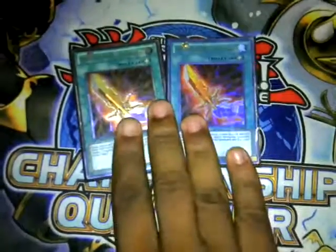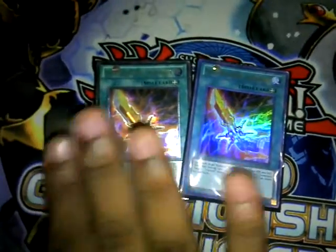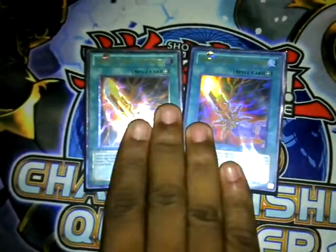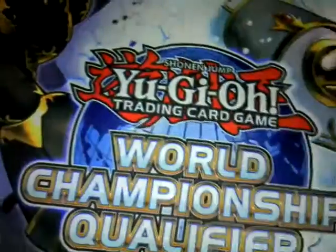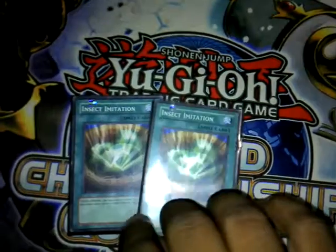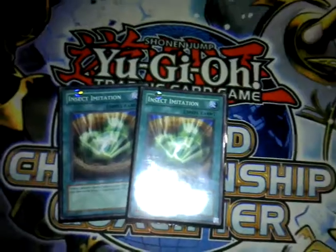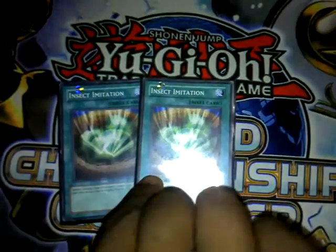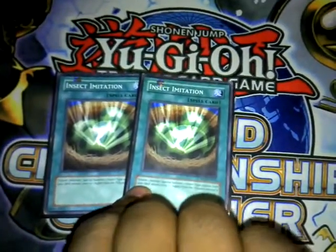Next, two Swords of Revealing Light. You only need two; you don't need three — playing three is excessive. Next, two Insect Imitation. This is broken; this is so unfair. You tribute a monster and go for an Insect monster that is one level higher than it. It opens up so many OTKs.